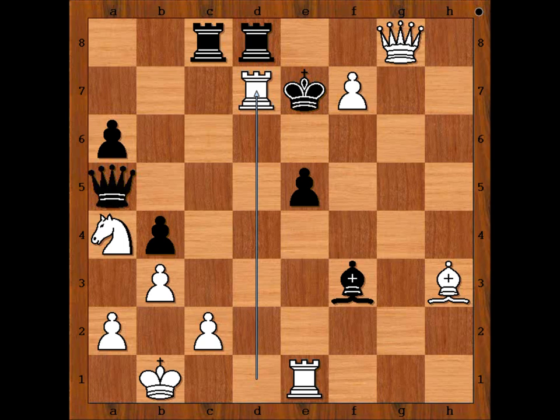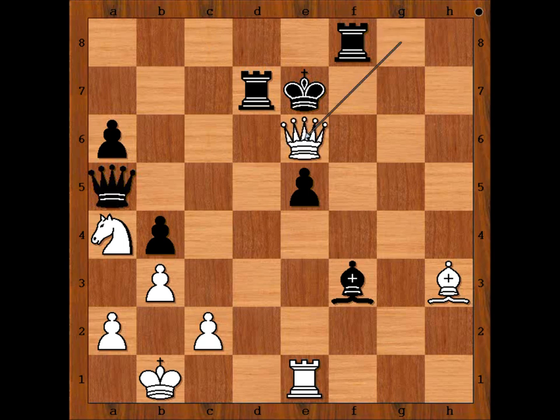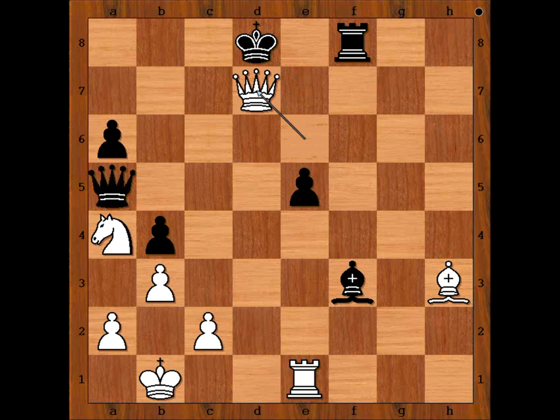Lagrave resigned. The possible continuation is Rook takes rook. Then the pawn is pushed and promoted to queen, check. Rook takes queen. Queen to e6 check. King to d8. And there is checkmate in one — Queen takes rook, checkmate.